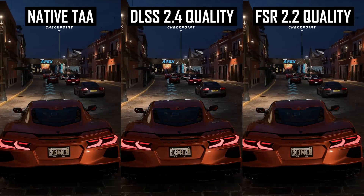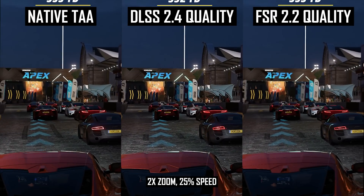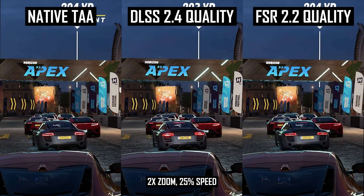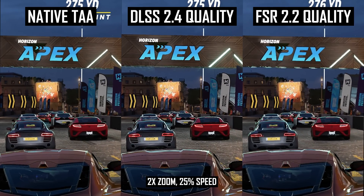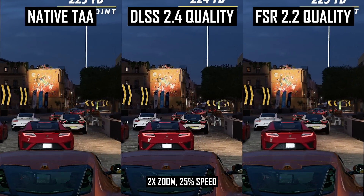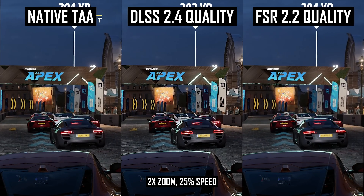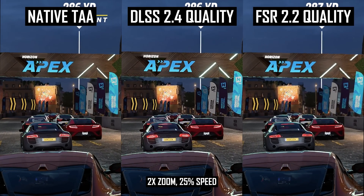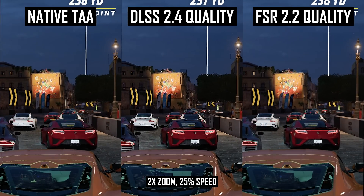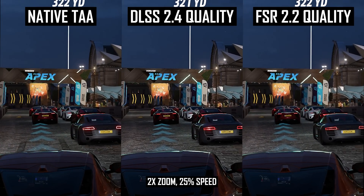Right at the start of the benchmark, we can see a differentiating factor between DLSS and FSR. Underneath the Horizon Apex sign are some teal light strips, reconstructed differently depending on the technique. TAA and FSR 2.2 struggle a bit with creating a clean line, so there's some aliasing and flicker as the car moves forward. DLSS 2.4 does a better job giving us a clean line, however this comes at the cost of ghosting, which is very noticeable here even using the quality setting. Given I find ghosting very distracting, I'd prefer native TAA.